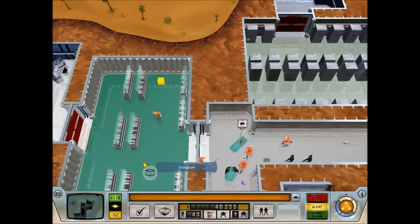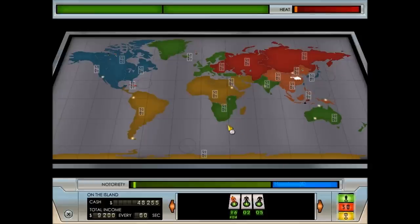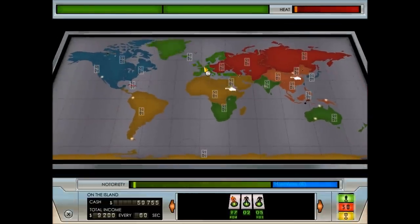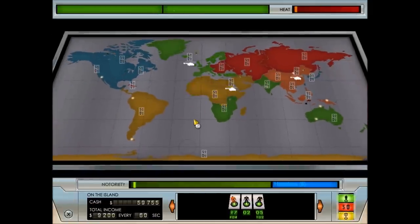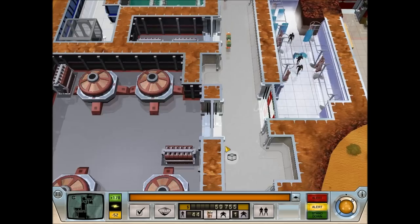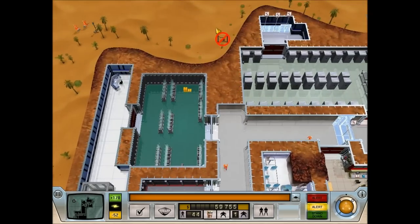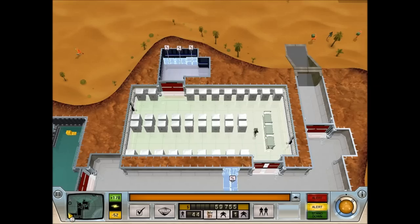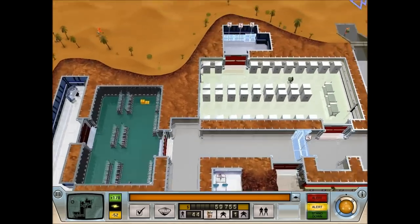The money's coming in now and we're doing pretty well. I want to put some guards out there — we'll send one guard here and one guard to Europe, leaving us eight trained ones at home. We don't need heaps of them early on because we haven't done many acts of notoriety, so the forces of justice won't seek us out too much.